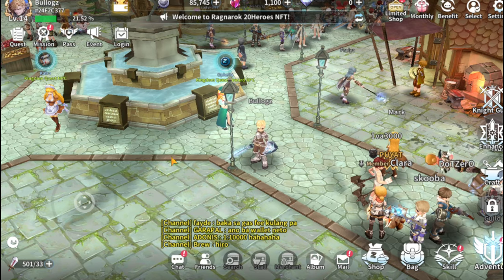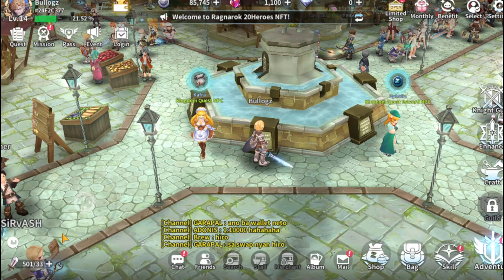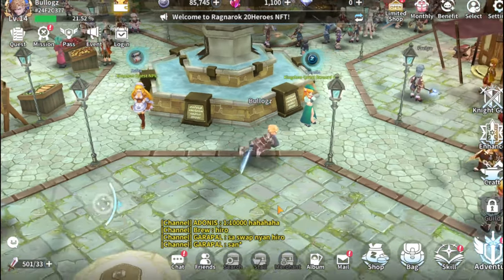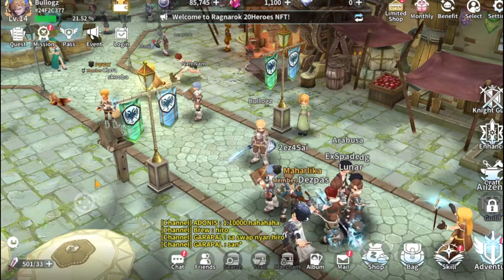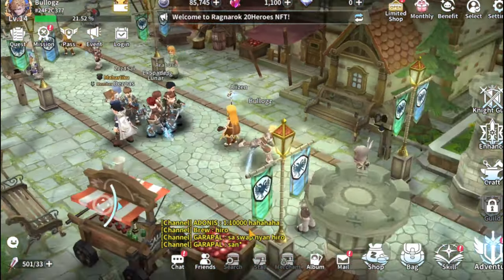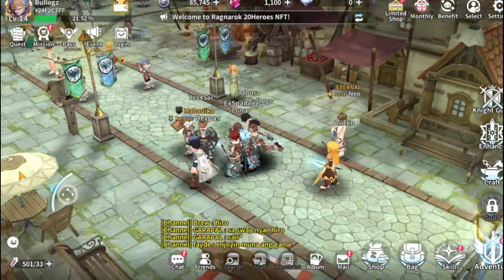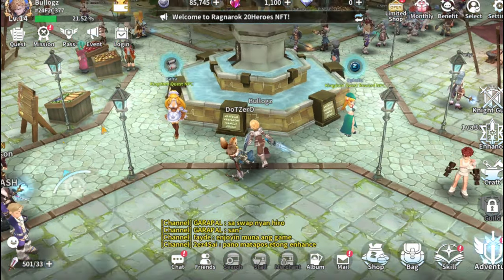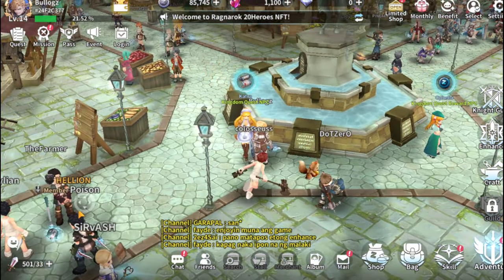The pet spawning is in the middle of Frontera. The setup here is not an open world — your character is locked to this one place called Frontera, the Midgard, or the center of it all.